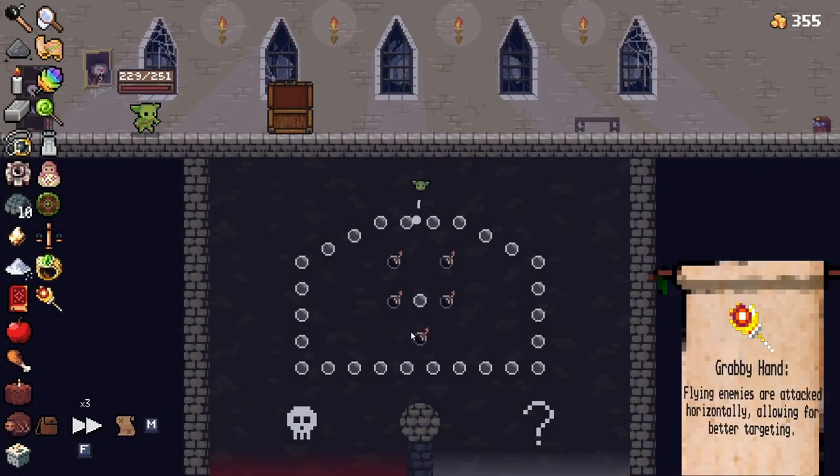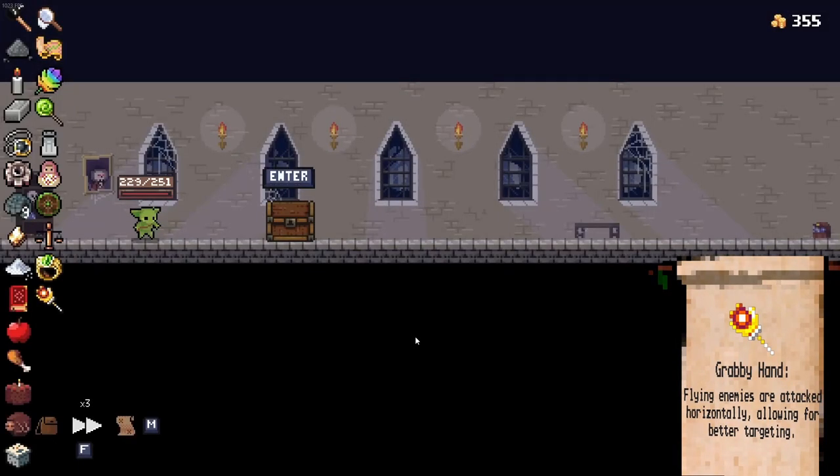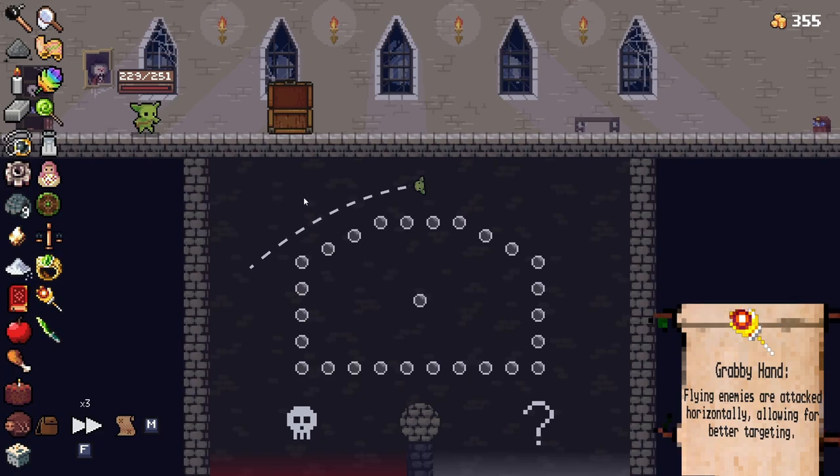We grab Yan, sure. And we do get a free relic here. Bada bing, bada boom. All righty — Refreshive. That's really interesting.